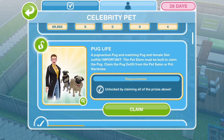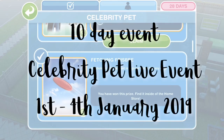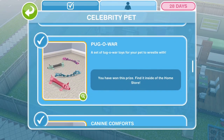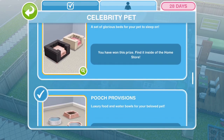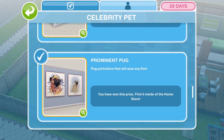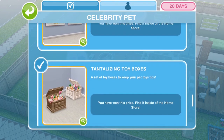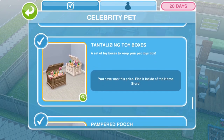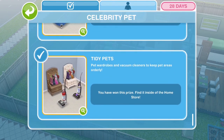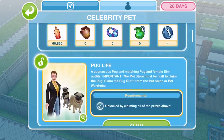There is a new celebrity pet live event which is a 10 day event available to start between the 1st and the 4th of January. This is the live event where we collect the art and crafts items to unlock different prizes. The grand prize is an adorable little pug and throughout the event you will win various pug related items such as baths and toys for them to play with. It's an adorable little event.